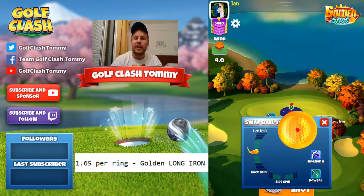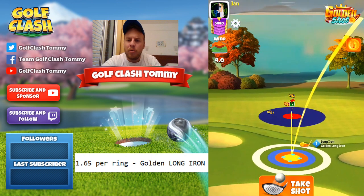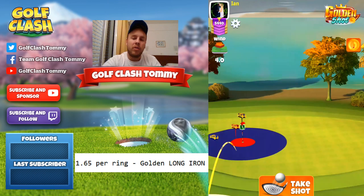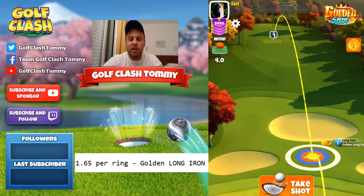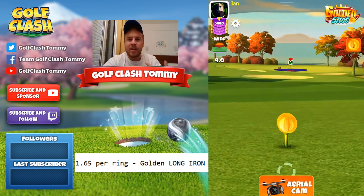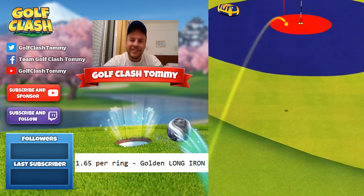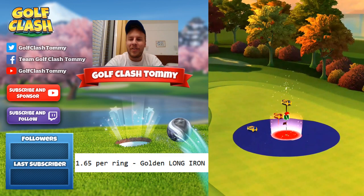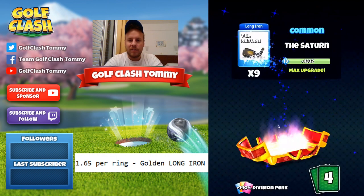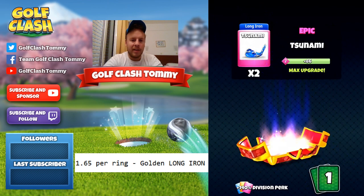Shot number three: straight headwind. Let's go for the hole-in-one. We're kind of halfway into the dark blue part. Again just below where the club turns to plus one yards. Four miles per hour gives us 2.4 rings — about halfway through the blue ring. Line up with max backspin, focus and take the shot. It hits perfect, bounces close, rolls — very very close, but we get the red one, the Scarlet chest. Contents include: Saturn, Thorn, Sand Lizard, Tsunami, and Kingmakers.